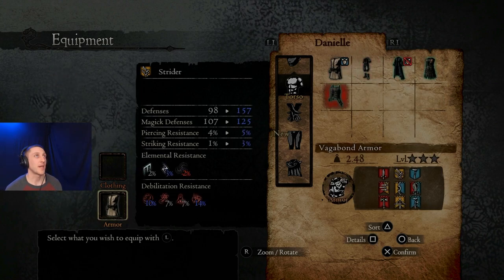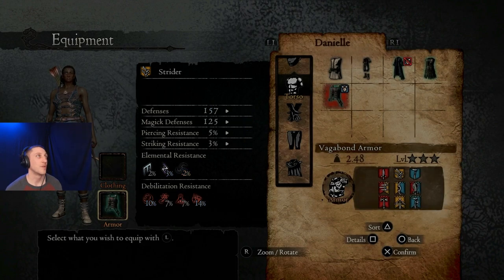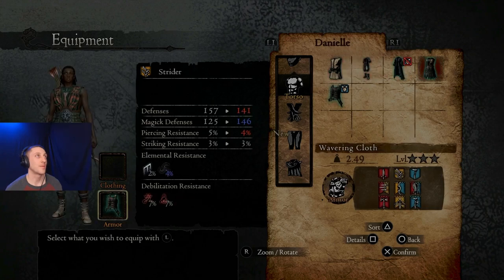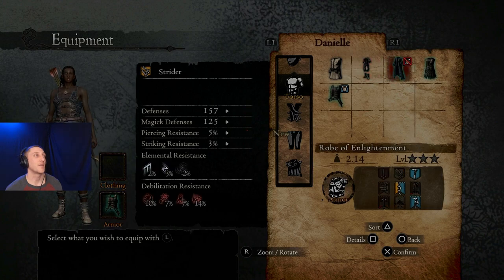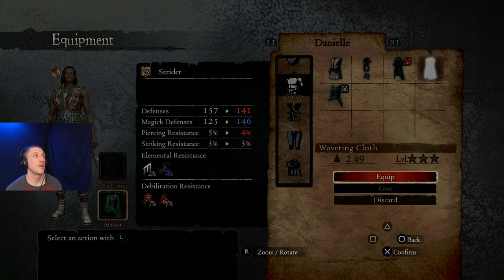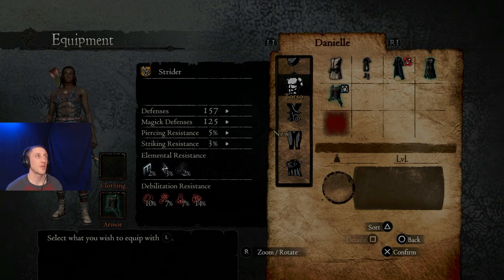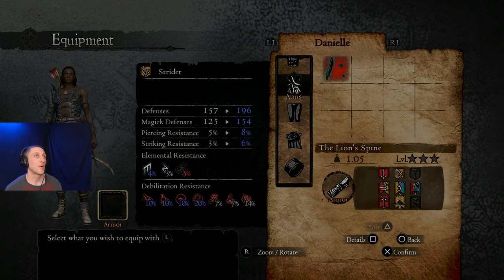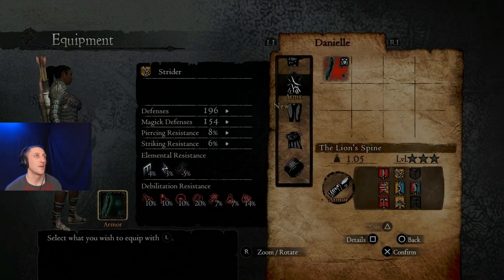Why would it be nice to have something that's terrible? Let's put this armor on - the vagabond armor. It looks sick, dude - wow she looks dope with that on. And the battle dress looks cool too. So you can wear clothing and armor in this game. We definitely want the vagabond armor - it looks way cooler and it is pretty nice. We'll equip our Lion's Spine, which is an arm piece. Looks sick.